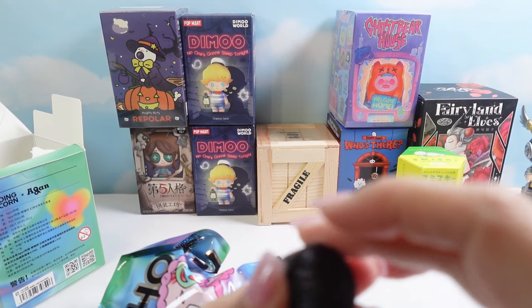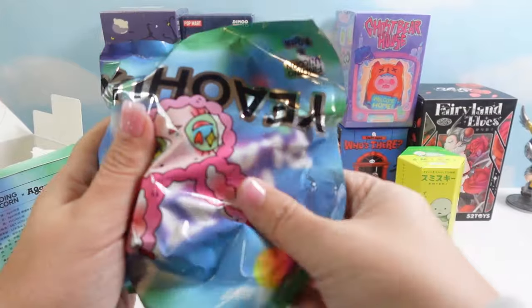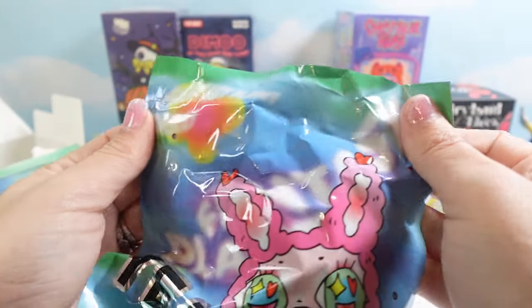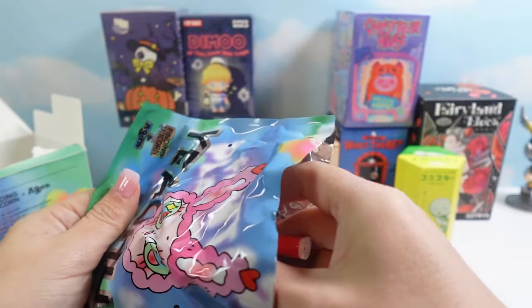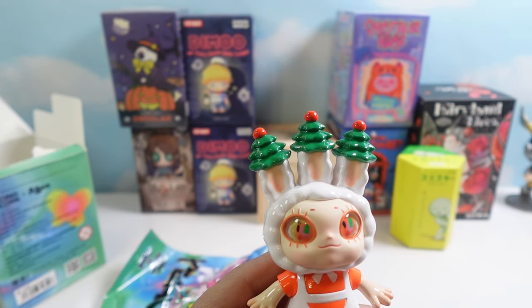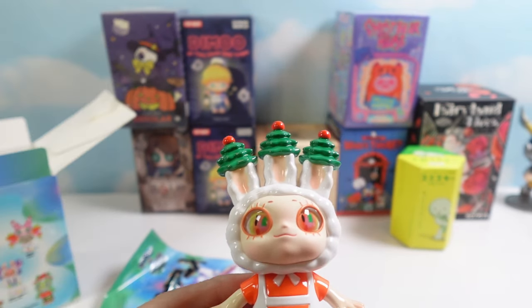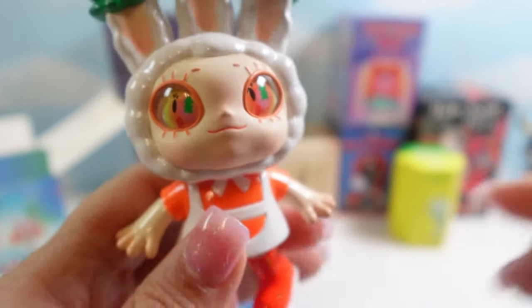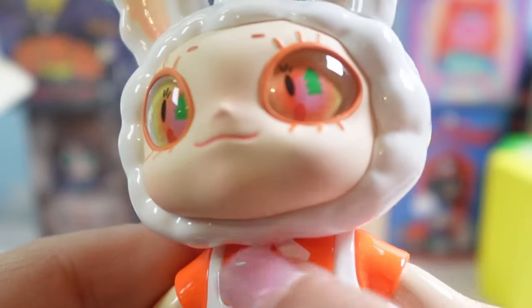I've never actually gotten one of these — this is a Finding Unicorn, but it's not very heavy, like the weight of a nickel. Here's the bag with the creature from my nightmares on it. What do we got? This one's Rabbity Susan. She's very Christmas-y looking. She's got little faces in her eyes — like a little eye on a Christmas tree. I do like her little orange jumper.